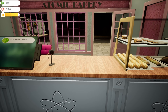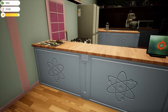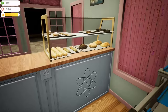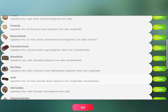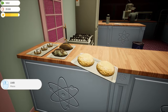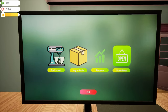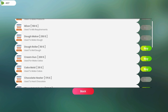No more people walking up and down the street, so no more customers for today — we can take a breather. Make some gingerbread men. Now it's getting busy because the next thing we're going to buy is the chocolate heater — 175 bucks. Let's go ahead and buy that.